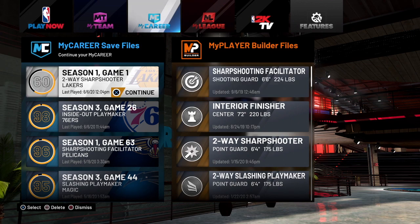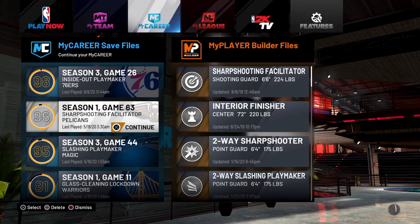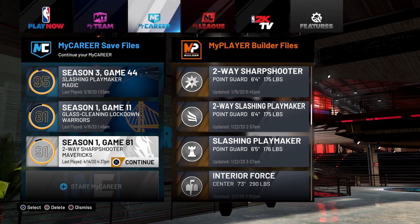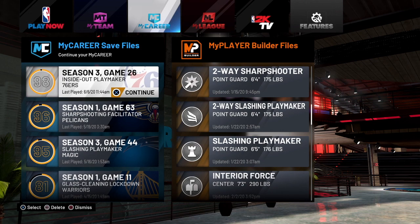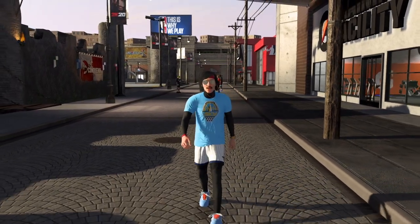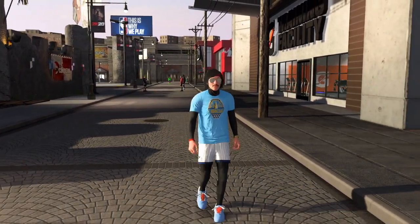Basically, after you did it, just advance. Go to the main menu and just delete that file that you just did it on. And if you do want to do it again, you can go ahead and make a new file. As you can see, you can keep on repeating this and stacking VC. You can do this glitch as many times as you want — this is an unlimited VC glitch.